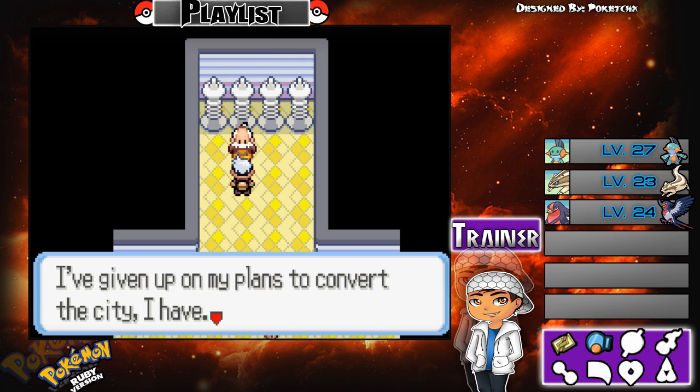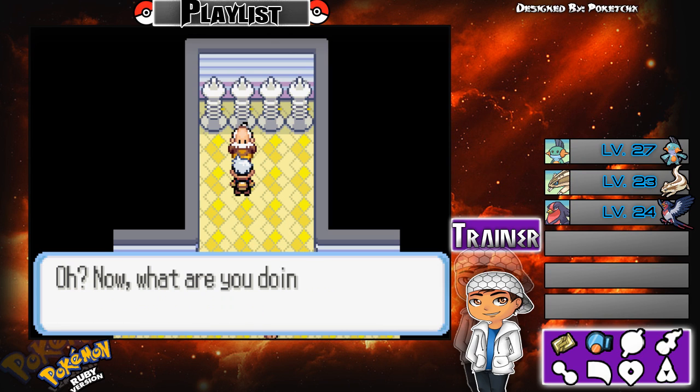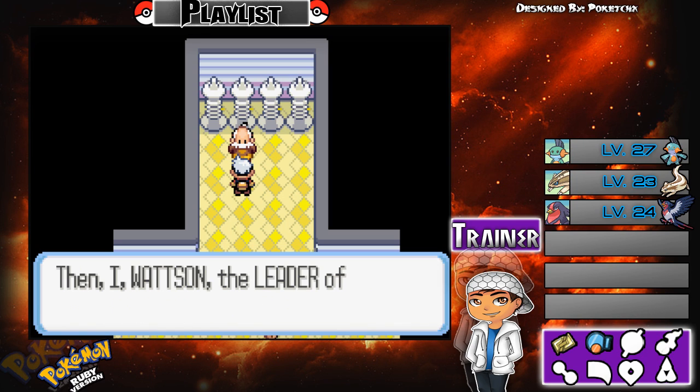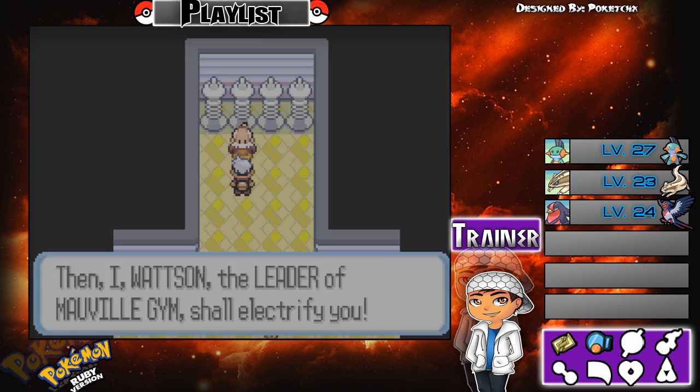Watson says: 'I've given up on my plans to convert the city, and so I put my time into making door traps in my gym. Oh — what are you doing here? You have a gym pass? You got past all my revolving doors? Wah-ha-ha! Now that is amazing! I, Watson, the leader of Mauville Gym, shall electrify you!'